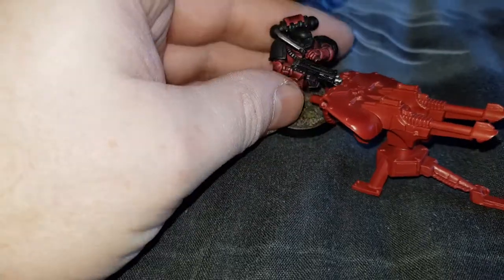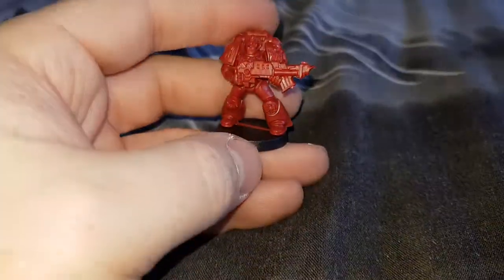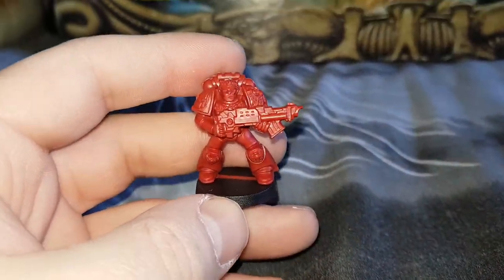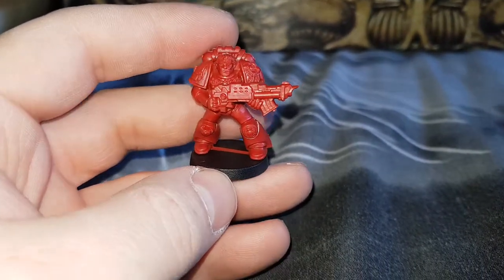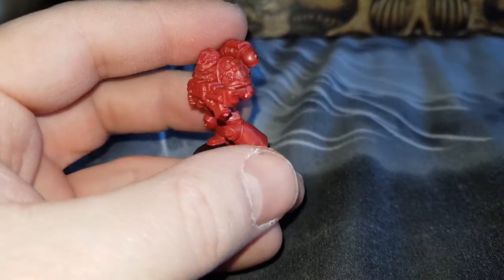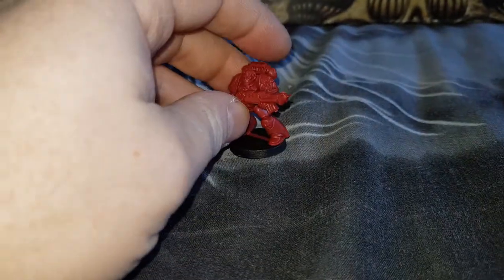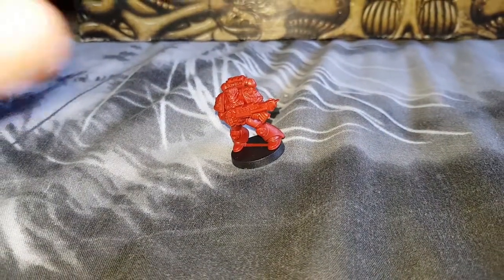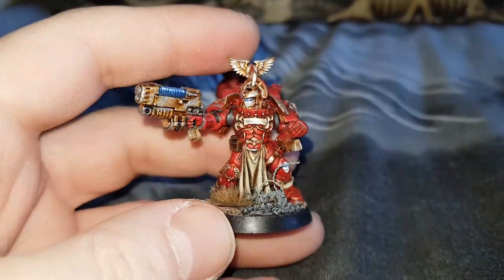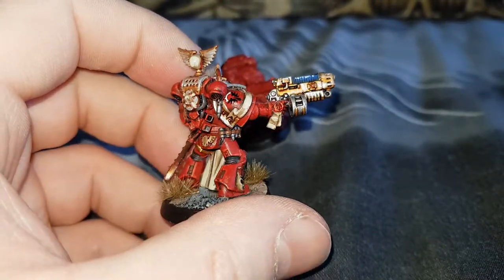He's the guy who's going to be using that. Finally we have the commanders. The first commander — as you've seen on the Ultramarines — is the heavy bolter. I'll leave him in the background so you can have a look at him, and the guy I've gone with is this one, just because he's got a rather large gun and I think it represents it pretty well.